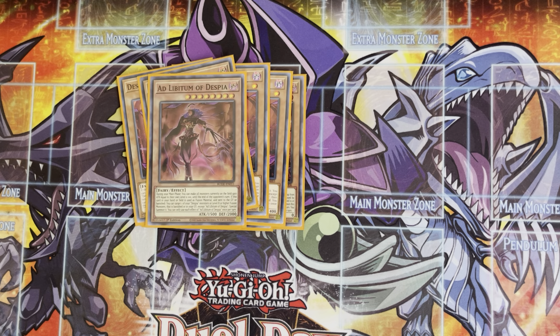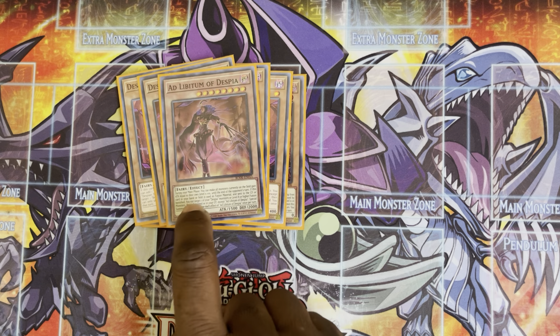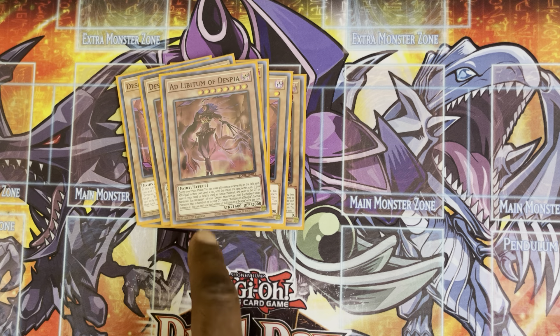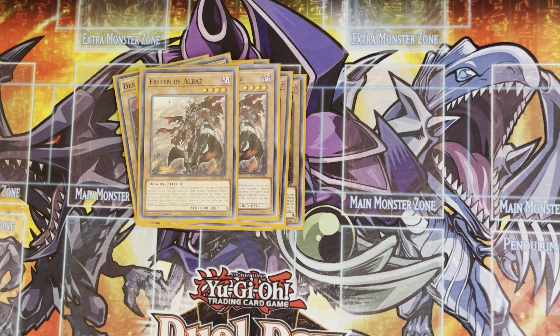Our next card is Adlibidium of Despia. This card is actually very good, and I'm thinking about bumping it up to two, because in a grind game it's really broken. You're usually going to search this card off of Tragedy. Its effect: when it's banished or used as fusion material, it allows you to monster reborn a monster that was in your grave or face-up banished, which is really broken when you want to bring back a Dragoon or Mirror Jade that was outed. I really wish I had a second one in grinding matchups, especially during the mirror match.